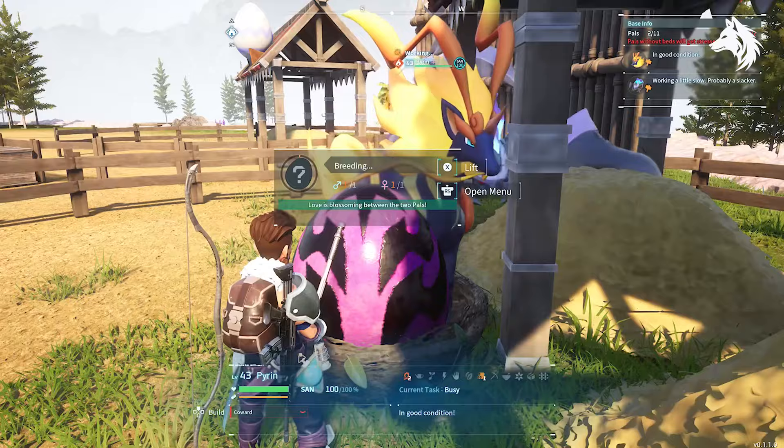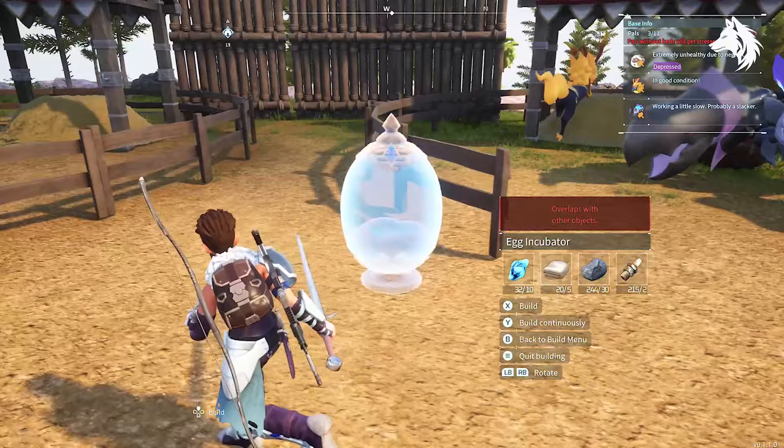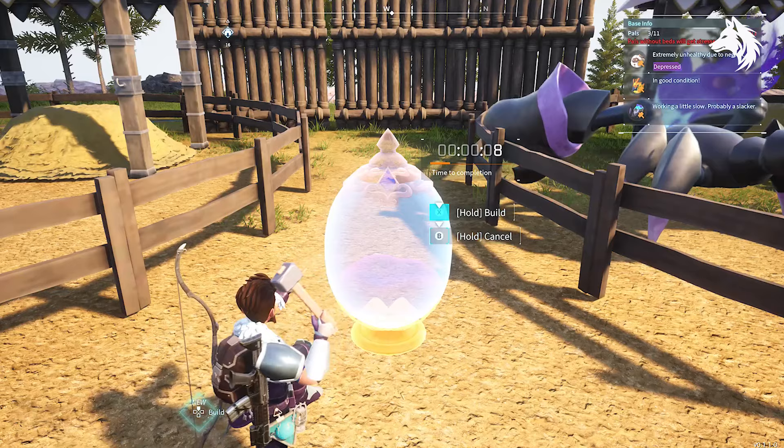Last but not least we need to hatch our egg. We need to build an egg incubator and it will simply hatch your egg over time. I'm not sure if fire will affect the egg because eggs can get cold, but I never placed one next to my incubator and it stayed slightly cold and I still got Jormantide, so keep that in mind.